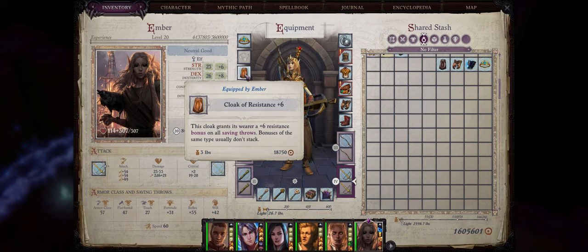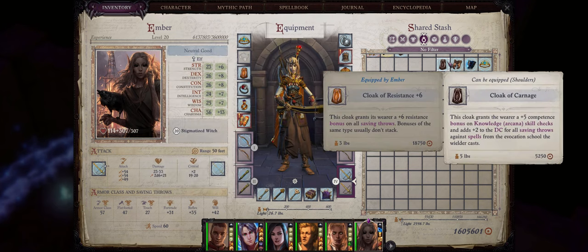Now the cloak slot is also simple — as usual, Cloaks of Resistance, the higher the enchantments the better, to increase our saving throws to the max. You can also go with the Cloak of Carnage to increase the difficulty class of your Evocation spells by another plus 2.